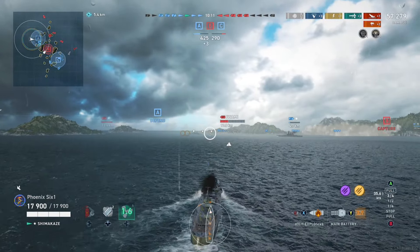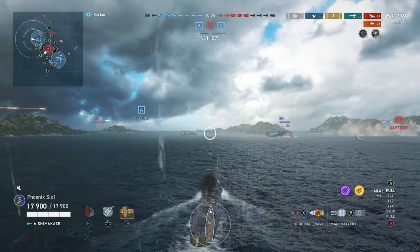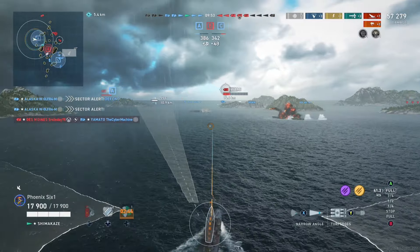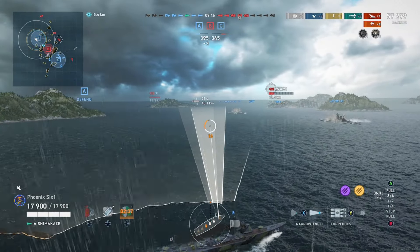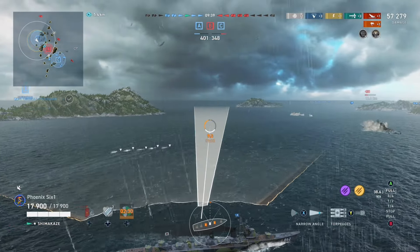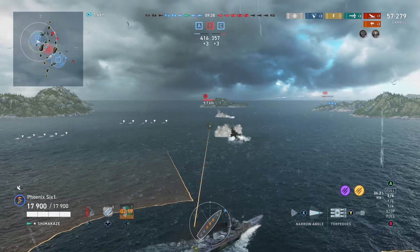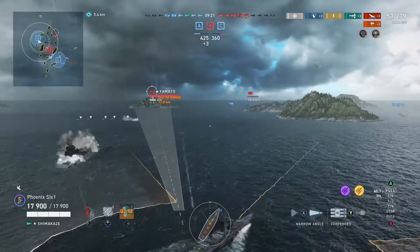We've got 57,000 damage — not half bad. We're already a third of the way through a 15-minute game, and we do have that Shimikaze kill, which is always huge to get off the board. We'll press up. As a destroyer, we follow the rock-paper-scissors mentality of the game — destroyers are good at taking out battleships, especially the Shimikaze. I'll move closer toward these two battleships that are left and try to divide and conquer, and see if we can get into zone B to help cap that zone too. Looking at the minimap, we can see at least one destroyer heading in to take back B.